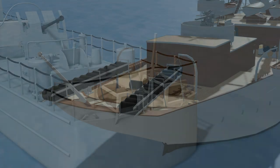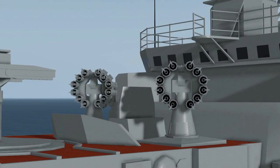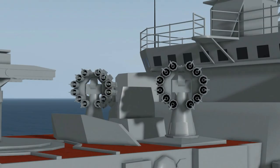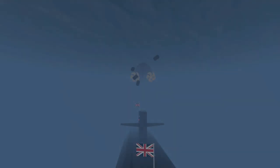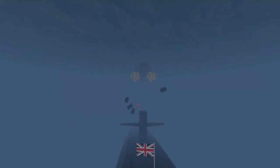Depth charges are able to be found on a few different ships in the game and are very effective on submarines only — they can in no way damage surface ships. Depth charges can be dropped or fired into the ocean and will explode when they come close to a submarine. However, normal depth charges are often very difficult to use due to you needing to be right above the submarine.